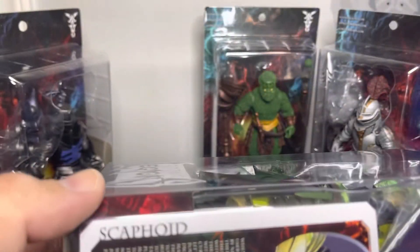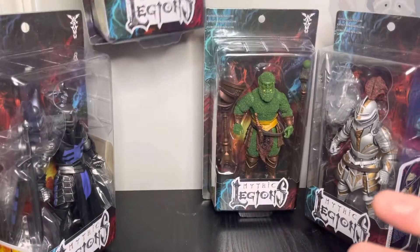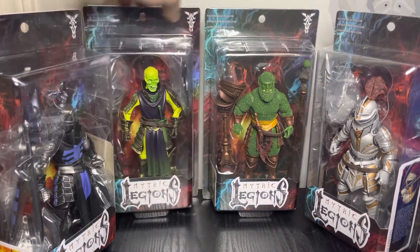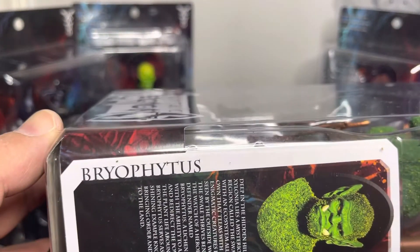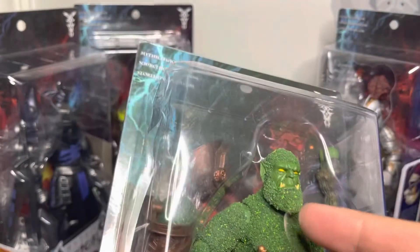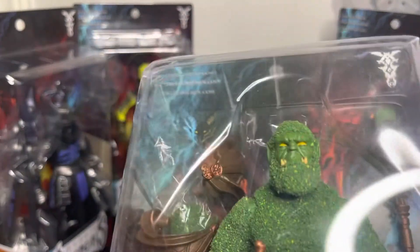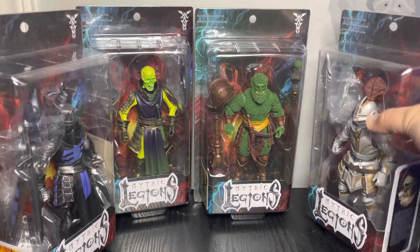So the next one is Scaphoid, I believe his name is. This one I always thought was really cool — it's kind of like a Moss Man. Brio Feistus. His skin feels like moss, so that's pretty neat. And the last one is Sir Elaine.